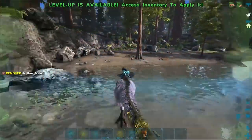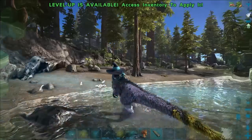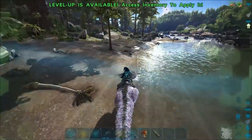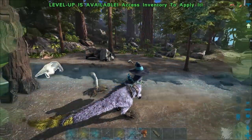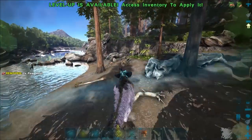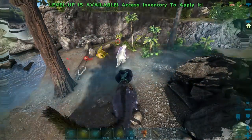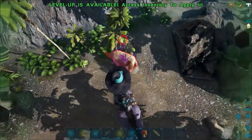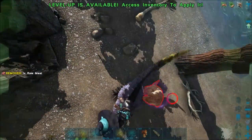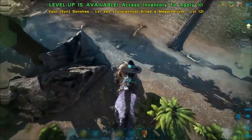We finally found one right over here on the edge of the Redwood. It's a level 12 — I kind of want to keep looking. I don't really want to tame a low level because I want to do some breeding. Let's see if we can do our roars on it. Fear roar does work on it, and it seems like you'll probably have to do two. Let's just kill him anyway.